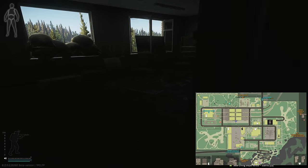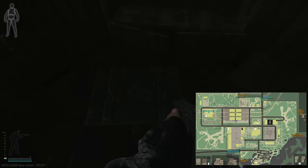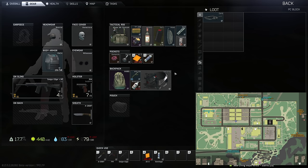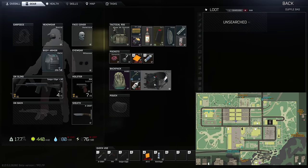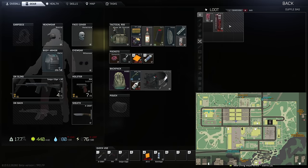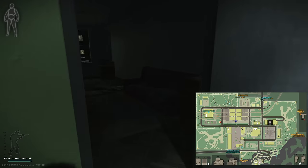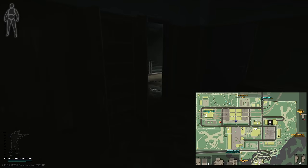PSUs might be worth something — I don't actually recall. There are some random spawns here and another PC block. There's fuel here, probably not worth taking. This room seems to be fairly empty all the time, but it is what it is.